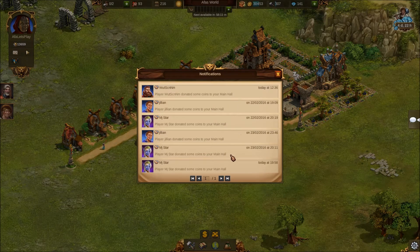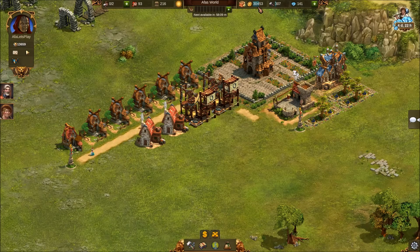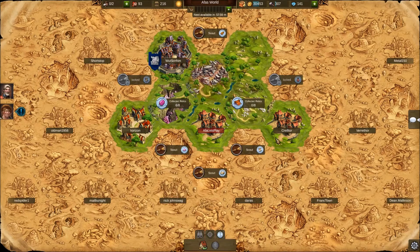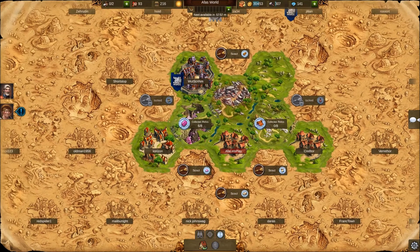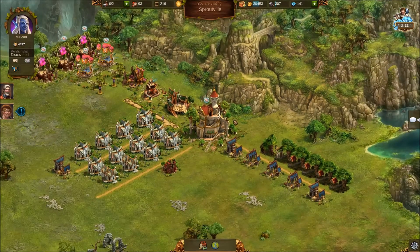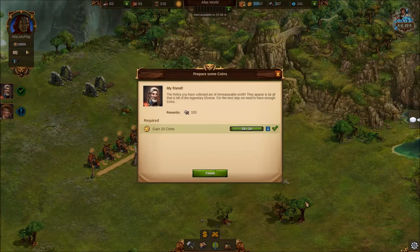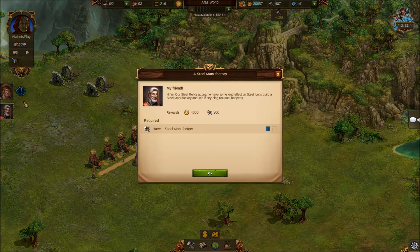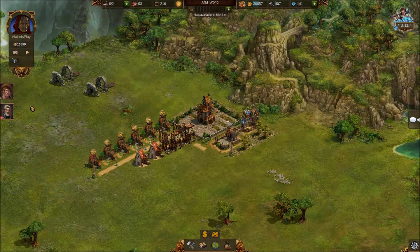People around us have been donating money to our hall, which means we're getting quite a bit - we now have 30,000 coins. You can see this on the world map as you expand and find neighbors. You can help them out, which gives us coins - we just got 200 coins from doing that.